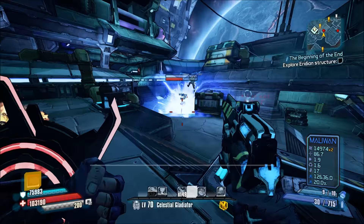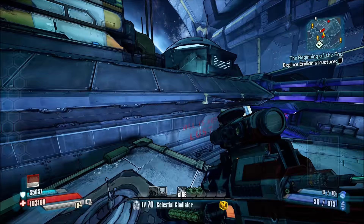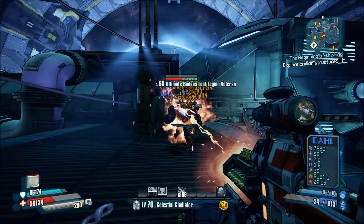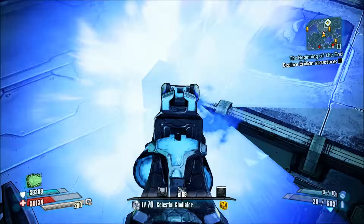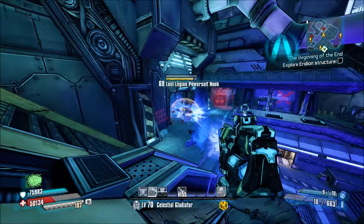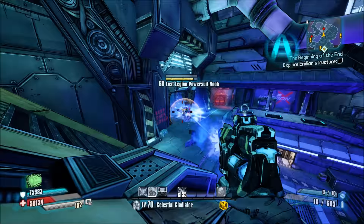Nothing combusts or catches fire in space. Even on higher difficulties and under some of the best circumstances, this weapon will beat most generic mob enemies but will have a hard time killing badasses and higher health enemies in a reasonable amount of time. Even on Athena with 200 maelstrom stacks, this weapon is still a piece of shit. Fuck the Firestarter — get anything else.